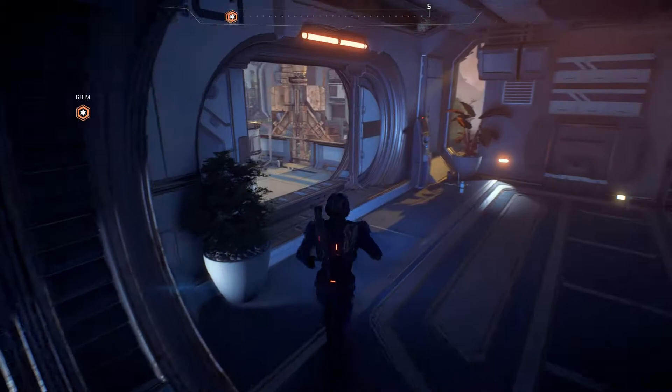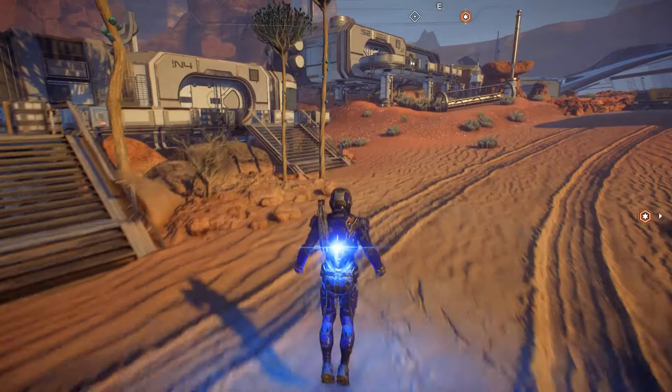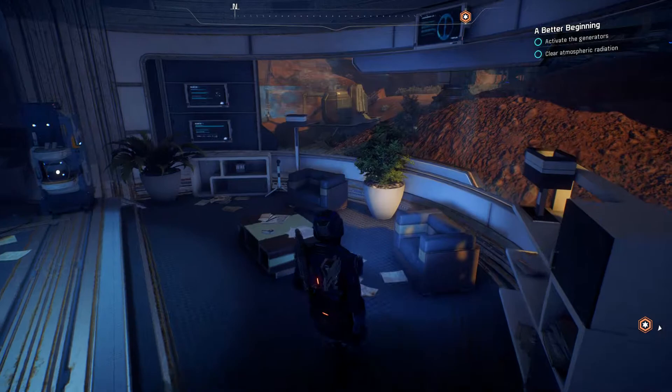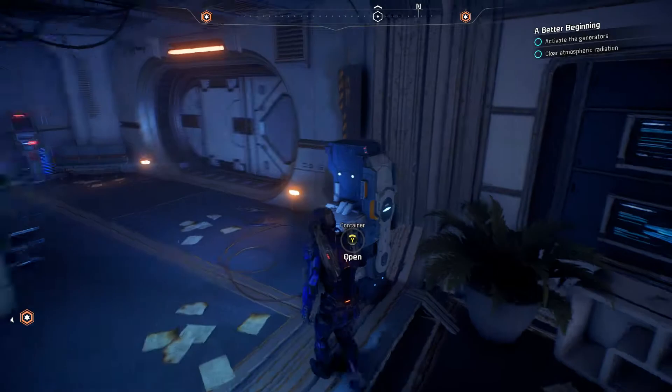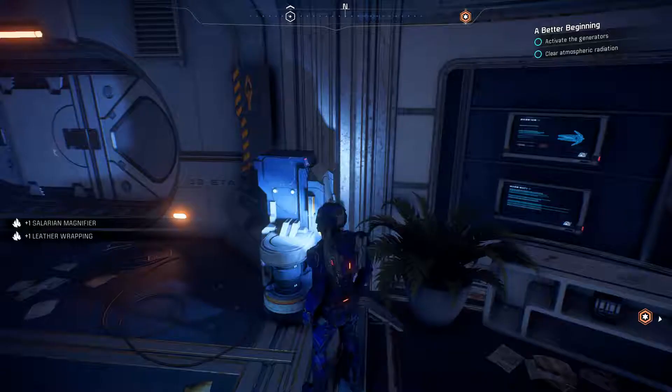We head back and use the code lock key to get inside the room. It's pretty deserted and left in a mess. We find a Solarian magnifier and leather wrappings — extra money we can use. The door had power, but not the interior doors. SAM explains that full functionality would require an active power relay station, meaning the antenna is also out of power. We need to head to the relay station.